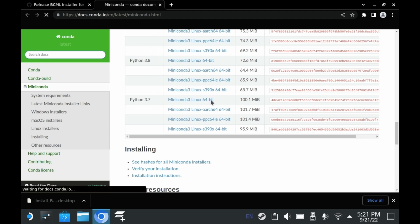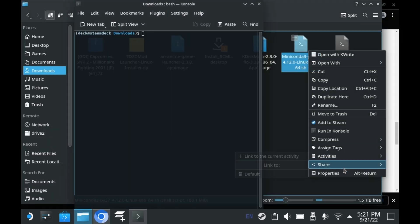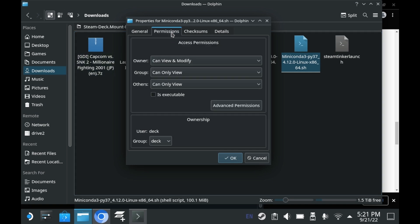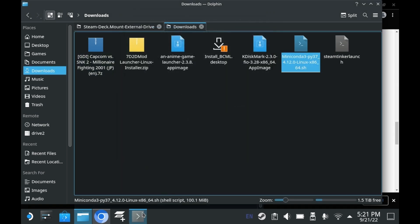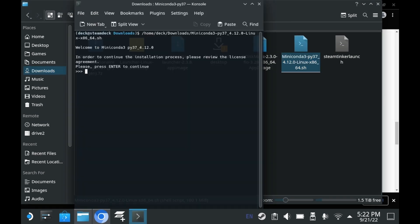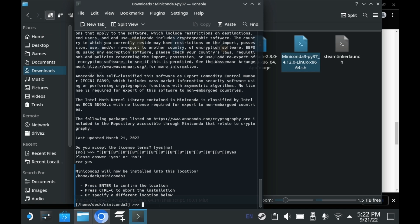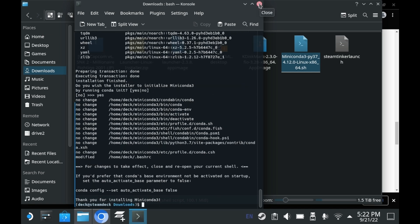You'll need a version of Miniconda with Python 3.7. Once that's installed, you'll want to make this executable. Just right-click the Miniconda script file, press Properties, and then make it executable. From there, you can just run it in your command line. Just follow the instructions on the screen, and you shouldn't have any issues whatsoever. I would keep the directory as default — just press Enter. And now Miniconda is done.